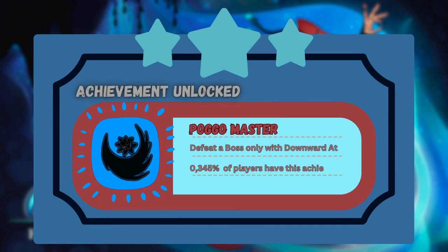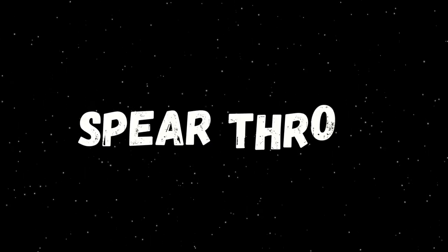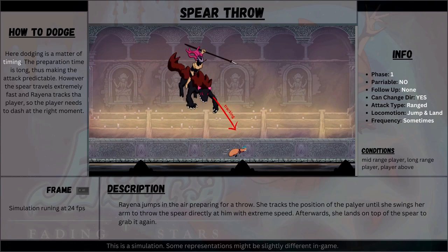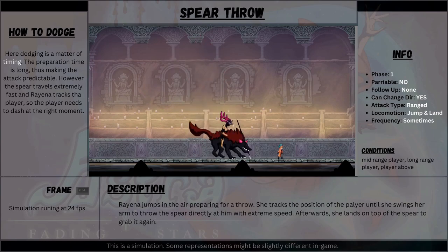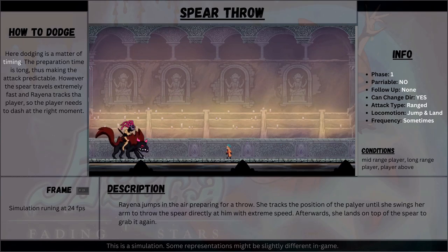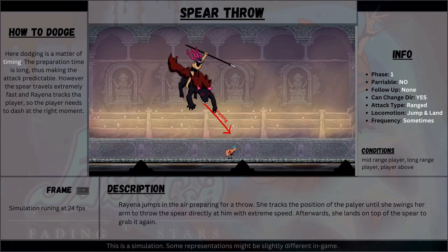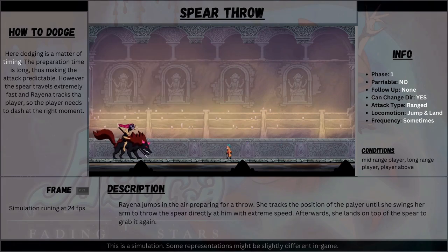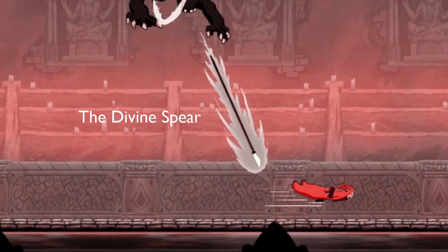With Rayena though, we should be more careful. She has many moves that can interrupt the player's actions, and one of them is the spear throw ability. Here she jumps really high while tracking the player. When she reaches the peak, Rayena throws the spear directly at them at extreme speed. The key here is timing — because Rayena constantly tracks the position of the player until she throws the weapon, the player needs to time their dash correctly in order to trick the boss. Dashing too late or too early will be punished by the divine spear.